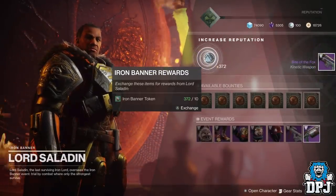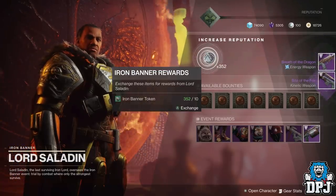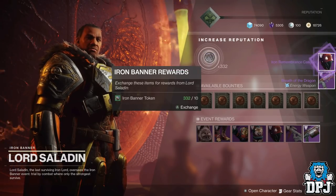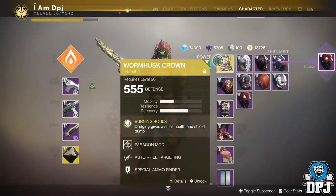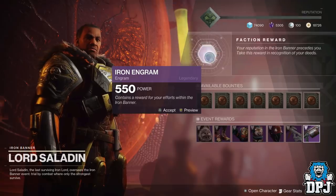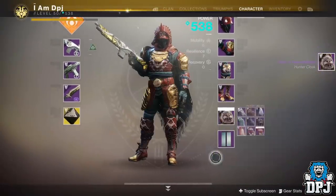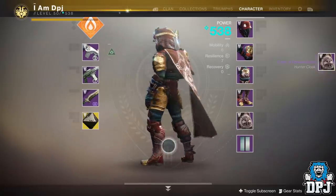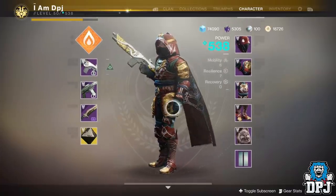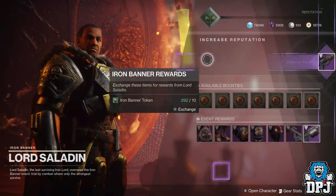Bite of the Fox looks beast. Breath of the Dragon — wow. I'm gonna get everything, I can feel it in my bones. I've got the helmet now, and the class item, and I haven't had any duplicates. Why do I say duplicates? I got the cloak — full gear people, full gear that quick!